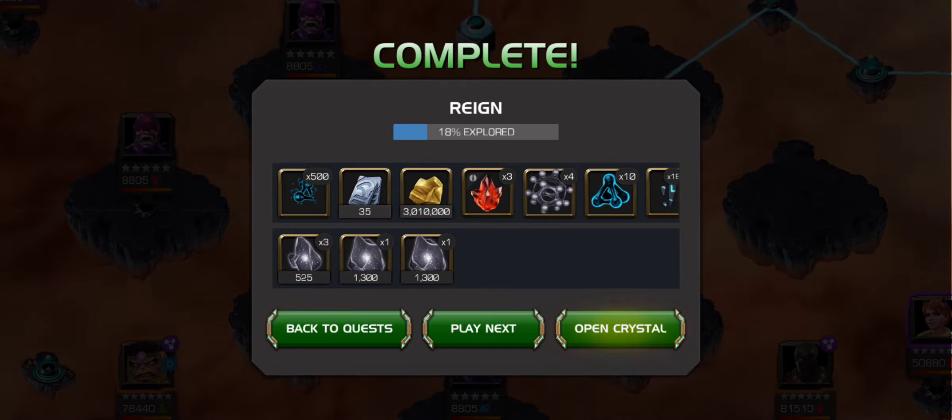I went through it with Aegon, Professor X for the stage where he reverses your controls. I had Captain Marvel Movie just for big damage when he's wounded. I had Doctor Doom because he's my only Rank 3, 6-star, and he's got big damage and can fulfill a lot of the challenges that the Grandmaster asks you to do.